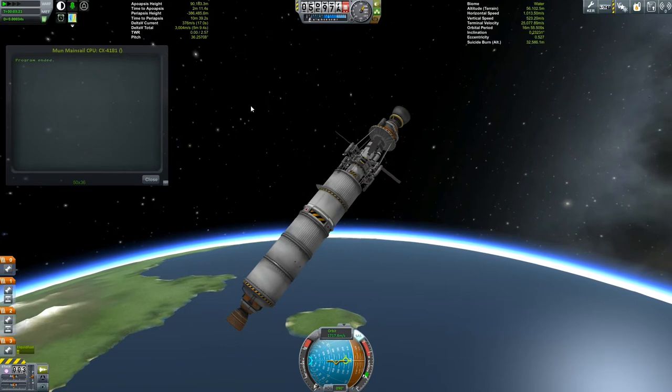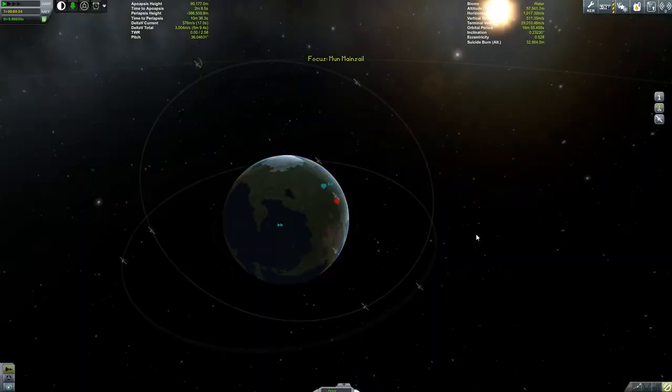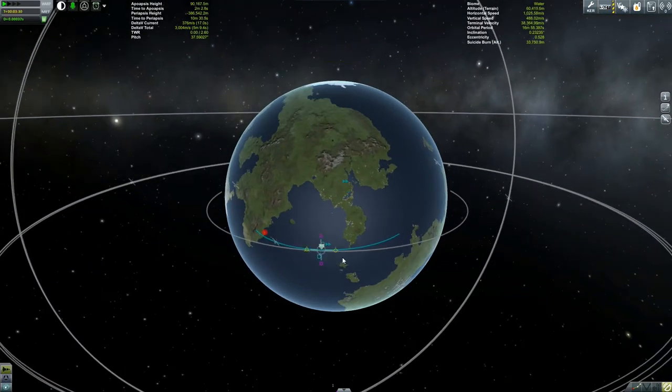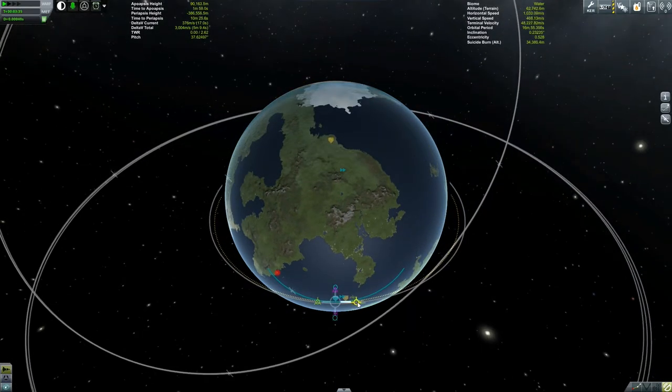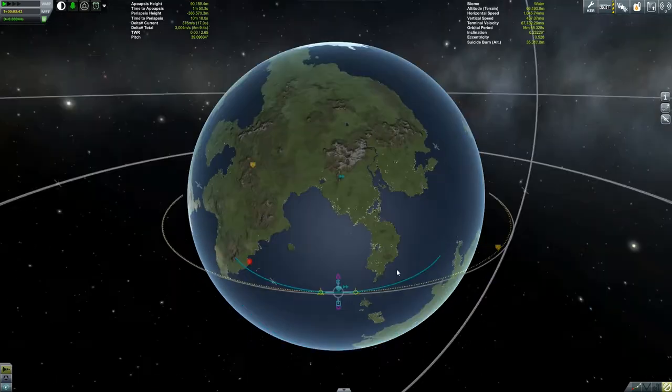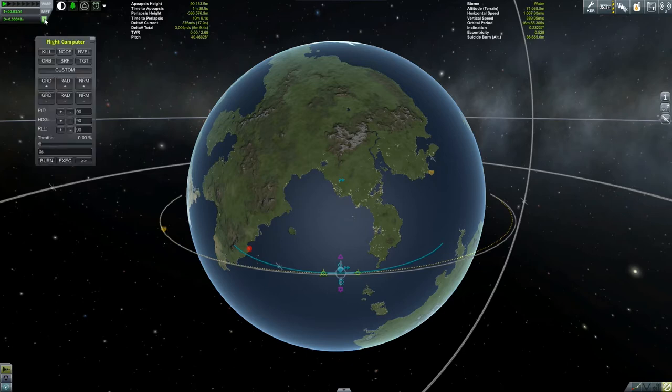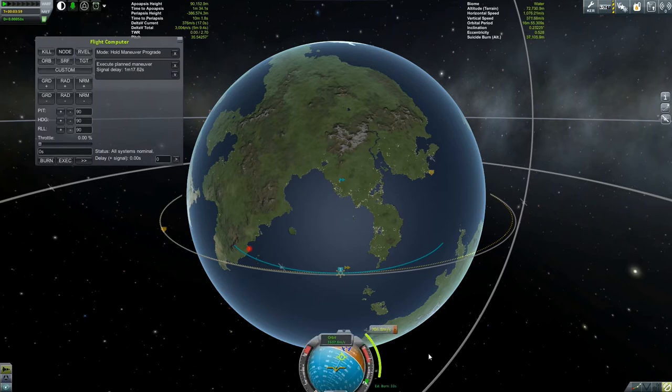Program ended, so we'll close that and go out to map view. Let's centre on Kerbin and set up our circularization — 91.84km. Let's just adjust this a little bit and get our node lined up. We'll have it executed in one minute so we can just see the flight computer lining us up on our node.